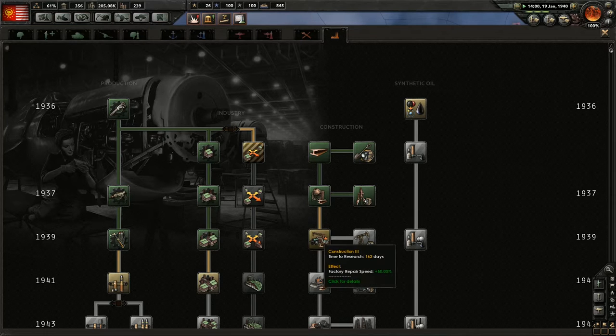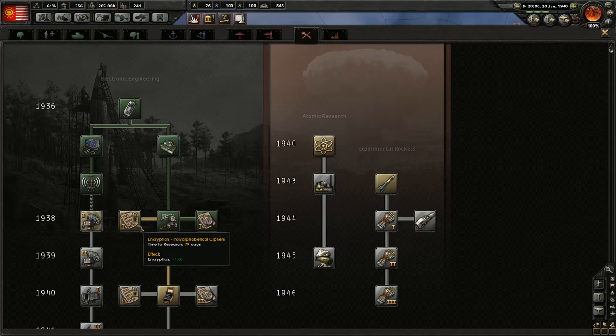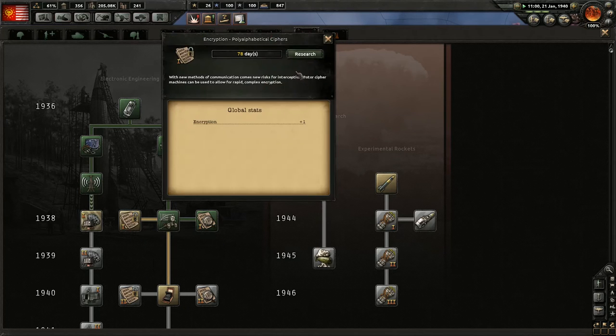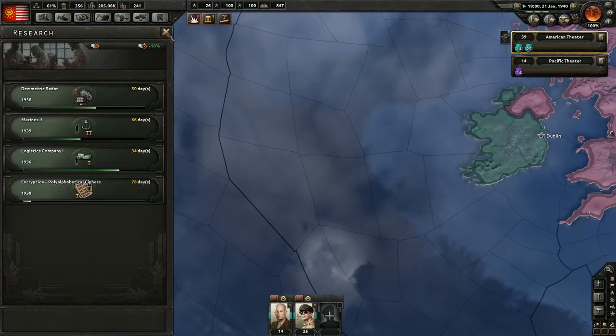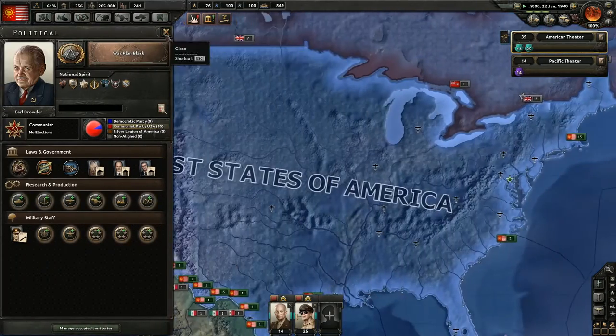There's really no need. We have construction 3 - factory repair speeds, that's not as necessary for us. Assembly line production - we don't need that either. 202 days. Encryption plus one, that'll work. We need to modify the government - no we do not, don't believe him, he's lying.